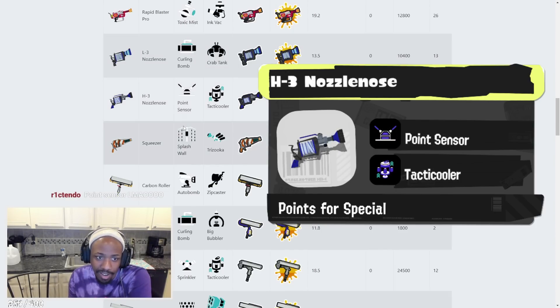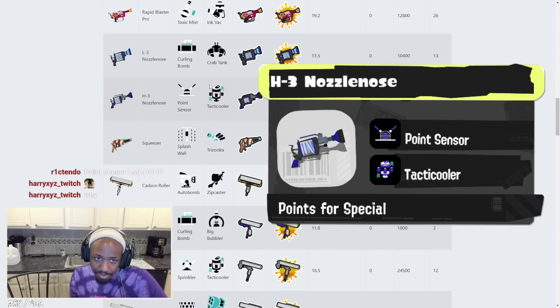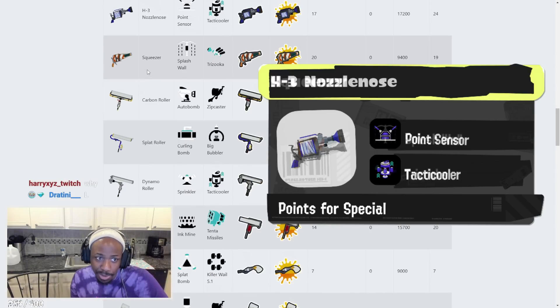H-3 Nozzlenose has Point Sensor and Tactic Cooler. I don't like it having Point Sensor — it could have any other sub weapon. Tactic Cooler is always nice though — you can charge it up pretty fast. Point Sensors are in the game, so you've got that going for you. A bit unfortunate but it is what it is.